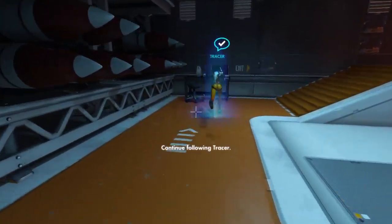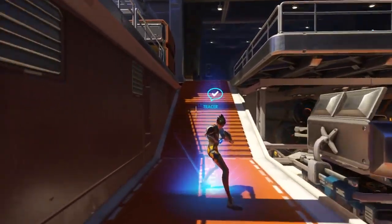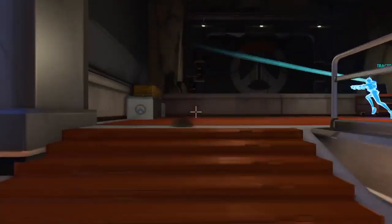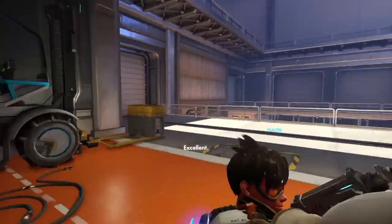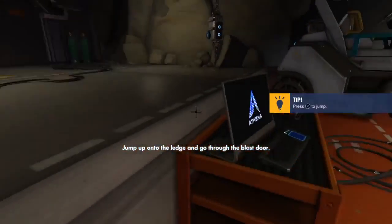Follow Tracer as she moves around the hangar. Continue following Tracer. Keep following Tracer. Jump up onto the ledge and go through the blast door.